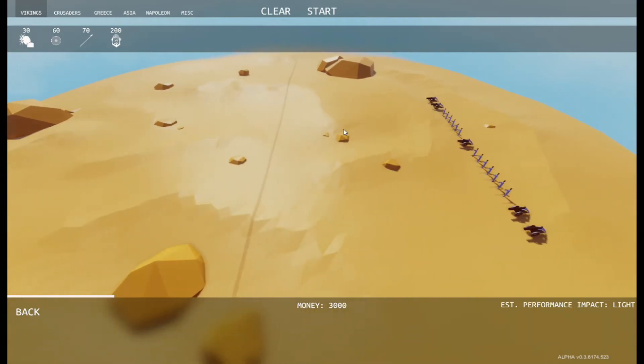You've got Headbutters — Vikings with Viking horns who run along and basically spear tackle anything in their way. We've got some pretty tricky troops here: Cannons and Musketeers. Very slow firing but high damage, and a bit of splash area damage from the Cannons too.